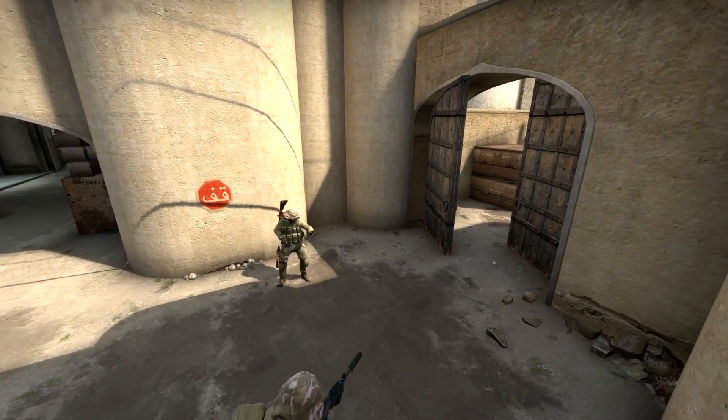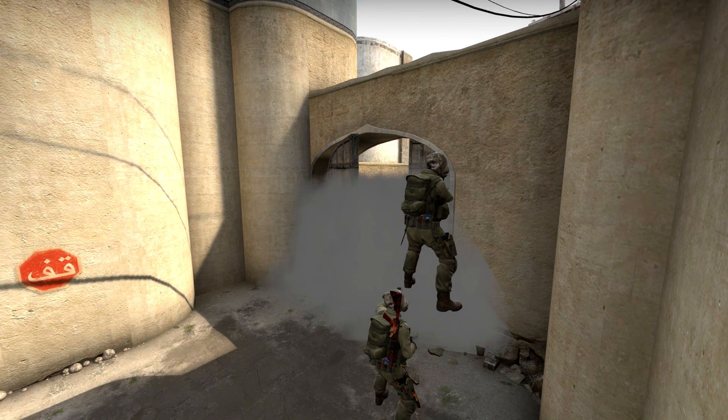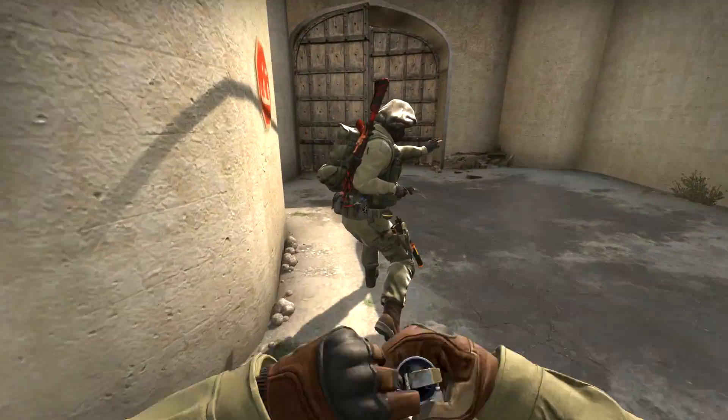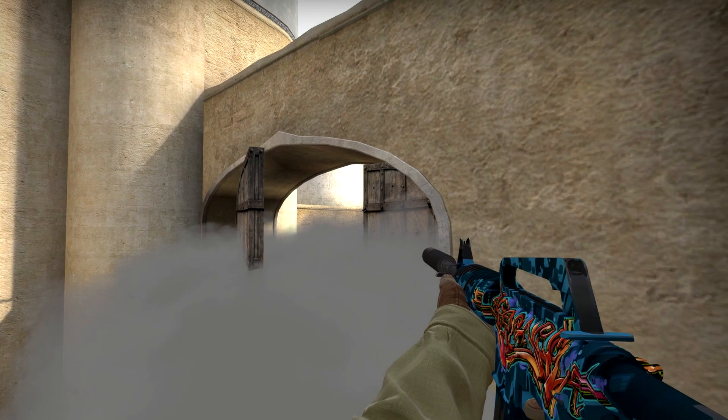The last boost I'm showing you today is one that Ninjas in Pyjamas play a lot in their eco rounds. When the mid doors are smoked like that you can make a tower right here which will allow you to peek over the smoke. If you position yourself correctly you can easily hold off short and you can also see enemies jumping on the xbox in mid.